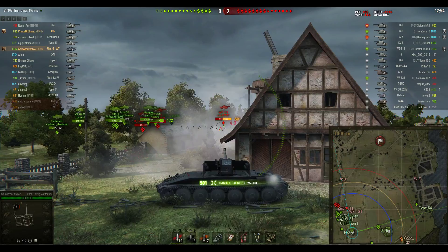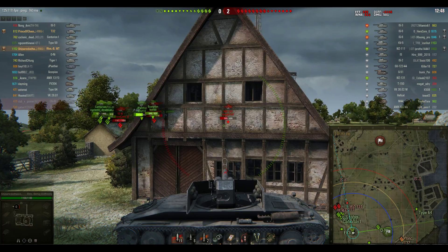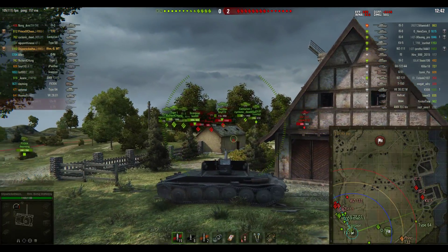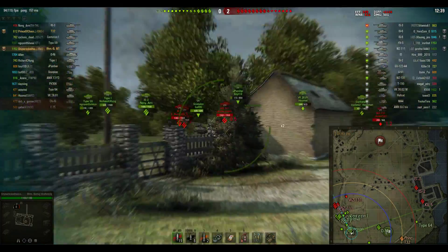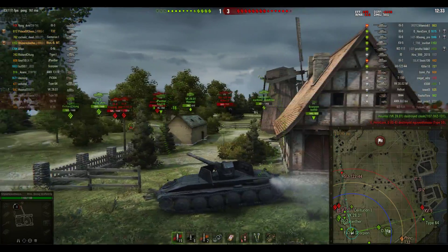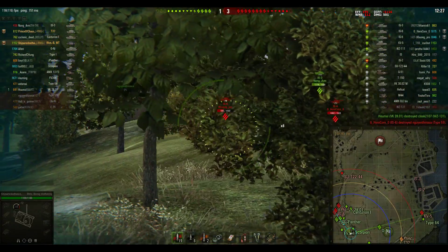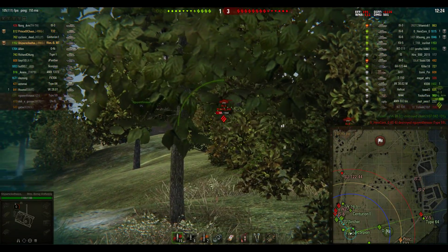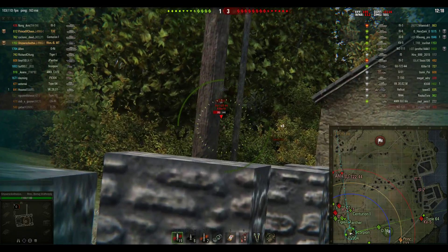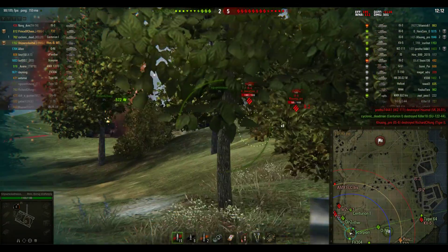Shipwrecked Twice has a look at that WZ-131 Tier 7 Chinese medium tank and takes him down to less than half health with one shot from his beautiful 120mm gun. Now, it could be criticised for sniping at the back, but to be honest the RHM doesn't have the hit points, doesn't have the armour, doesn't have the mobility to be right up the front. So Shipwrecked Twice is doing exactly the right thing, as is the Prince of Chaos — he hasn't gone too far forward. But the Type 64 is doing a great job lining up that KV-5, though if the Prince of Chaos went too far forward he could easily get outflanked and taken out by the enemy heavy tanks.